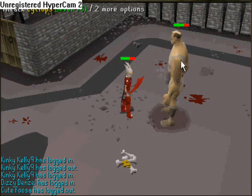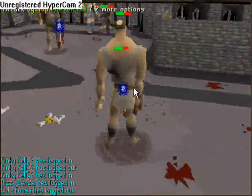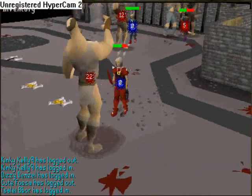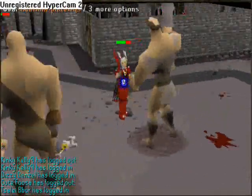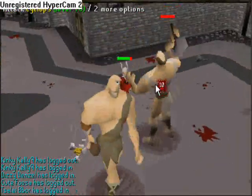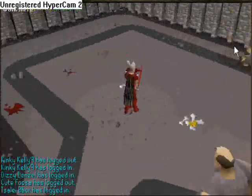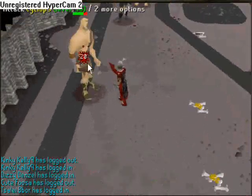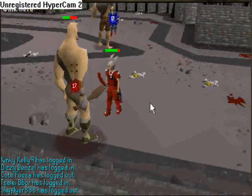Once you get higher, the drops get lower, so wear a Ring of Wealth. I know a lot of people don't have full Dragon armor, so you'll get hit more often — bring food. Also always check under the big bones or whatever they drop for your Defenders, as they can hide under there pretty well.